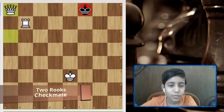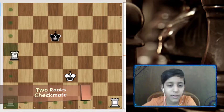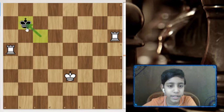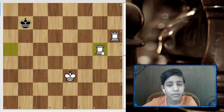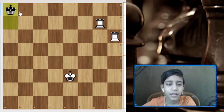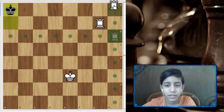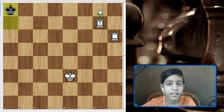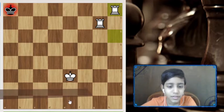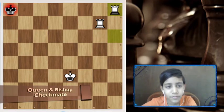Our next pattern is the two rooks mate, which is the same idea but without a queen. We'll play rook a5. Let's move king to c6, rook here, king to b7. Now we can't give check because the king will take our rook, so we move our rook to the side, then give check. The king can't attack our rook because it's far away. Now we'll deliver checkmate by blocking each rank.